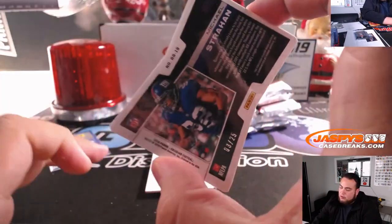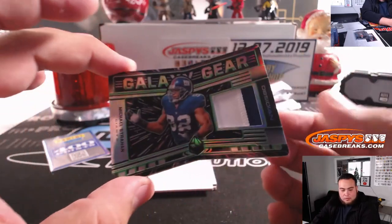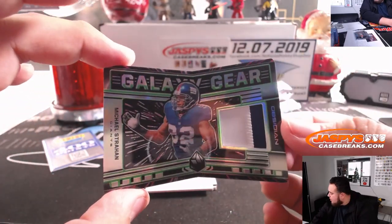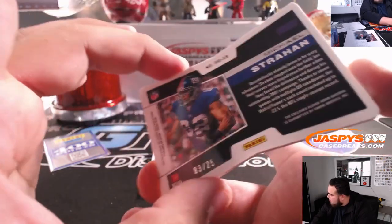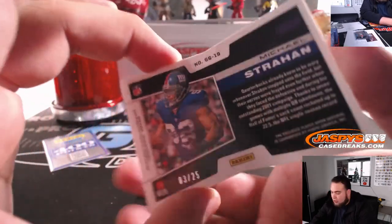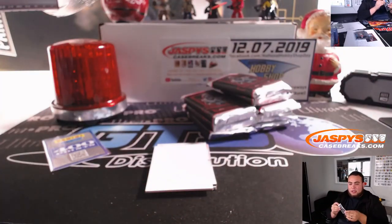You have Michael Strahan, 3 out of 25, New York Giants, that one was random number block — that was 3, Charles with that one. Galaxy Gear, that's pretty cool.